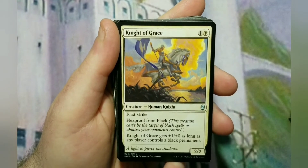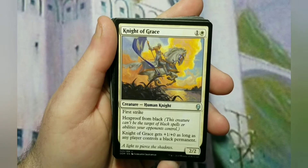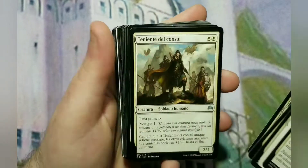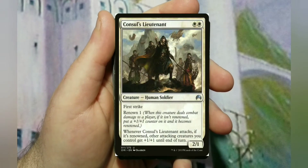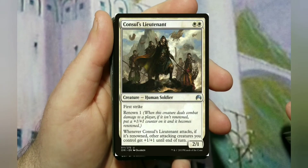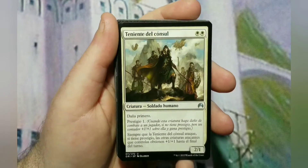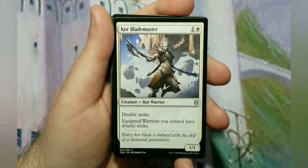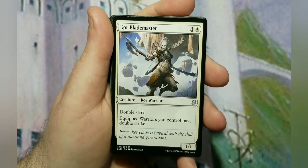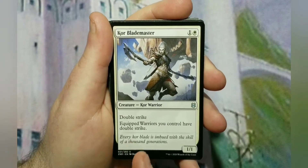There's a card with first strike — it's a 2/1, I'll superimpose the English version so you can see. Core Blade Master actually has double strike — it's a 2-cost 1/1 with double strike, but it also gives equipped warriors you control double strike. There aren't a lot of warriors in here, but it's still included for double strike — and equipped warriors getting double strike is a hint of where the deck is going: there are equipment coming.